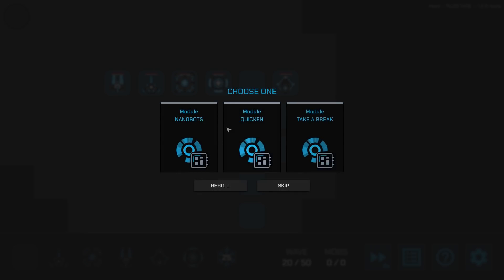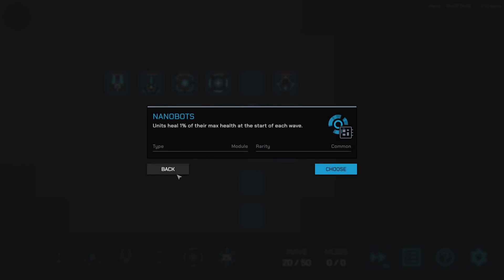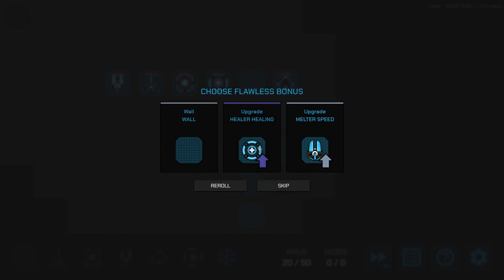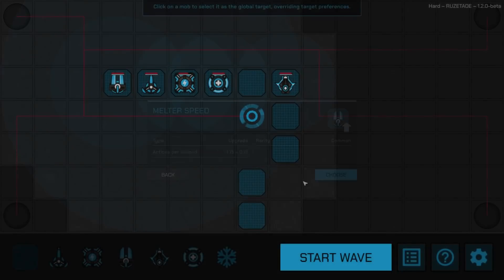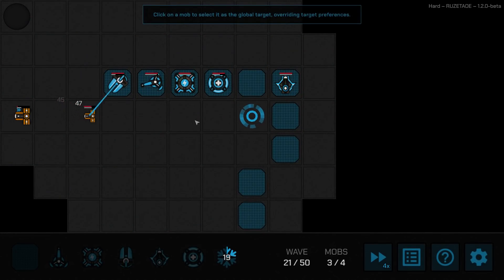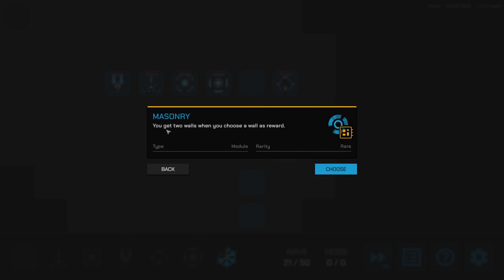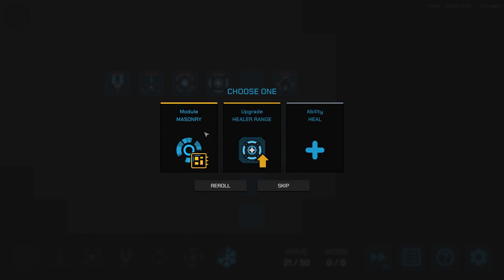Quicken gives a 2% attack speed bonus to all towers. There's also heal 1% each round, and take a break. Let's take the speedy towers option. Healing upgrade on my tower would be nice, but I'm keeping the speed — speed is too good. There's a Masonry option: get two walls when you choose a wall as a reward. I don't remember seeing that one before.